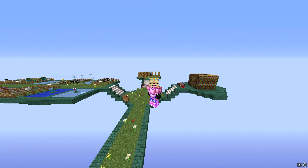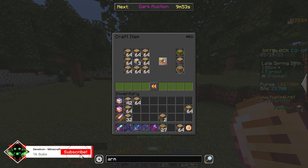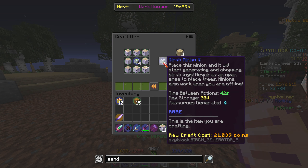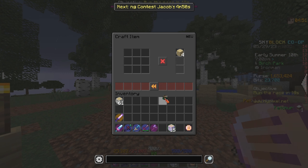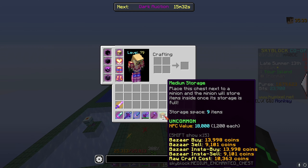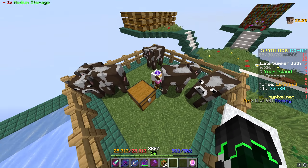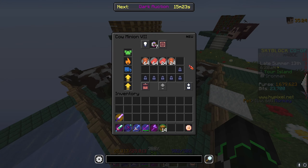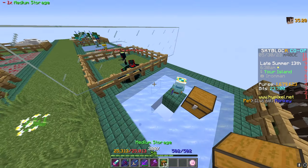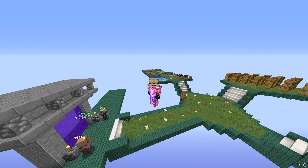So I did some off-camera foraging. Now I have 15 medium storages which give us nine item slots for our minions. We place them next to the minion, now they've got the little storage connected, and when the minion gets full he'll place all the stuff in this chest. We're going to do that for all the minions — there we go, they all have medium storage chests.